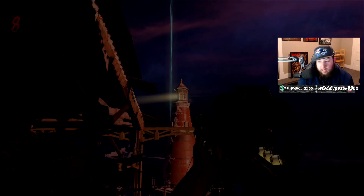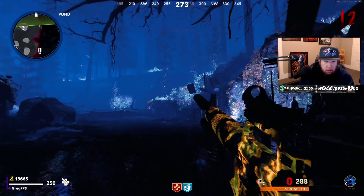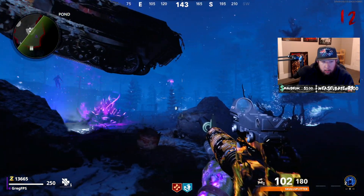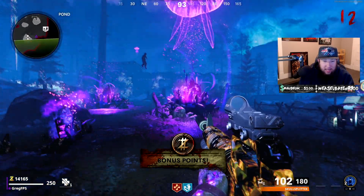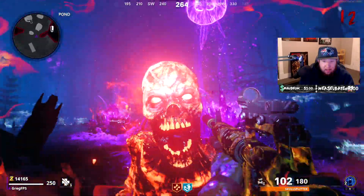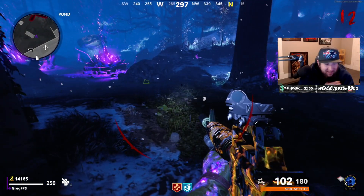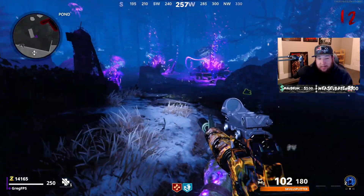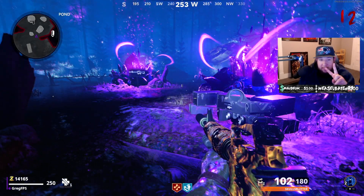Alright, we're done with Black Ops 4 — on to Die Machine, the last map. I got the particle accelerator one, it's right here. I'm pretty sure you can only get one per round, and that's why I wasn't getting it. Alright guys, Die Machine jump scare ready. So cool — so cool! Alright, so that's every single jump scare in COD Zombies from Black Ops 2 to Cold War. Thanks for watching, peace!